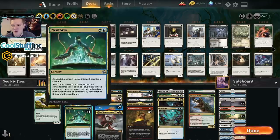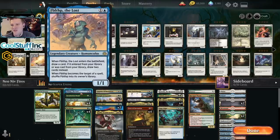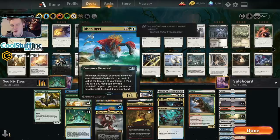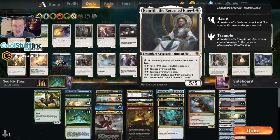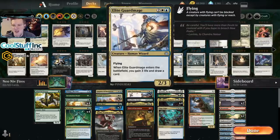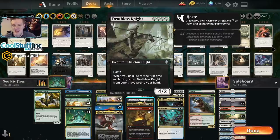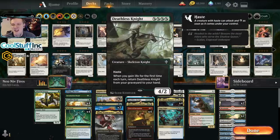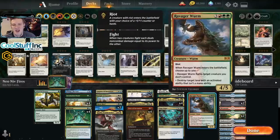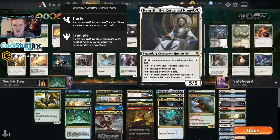If you draw the one Grazer and Neoform it, you can get an Incubation Druid with counters to have seven mana on turn two. You can also get Fibble the Lost and draw two cards, or just play it, draw a card, then Neoform it into something better. The Deathless Knight is really fun — we have a good amount of life gain from Tulsamir, Kenrith, Elite Guard Mage, and Knight of Autumn. They can all gain life, which means you can get Deathless Knight out of the graveyard, play it potentially for free with Fires of Invention, and then Neoform it into a Niv-Mizzet.